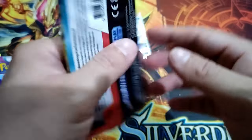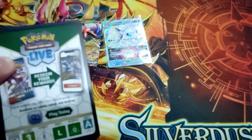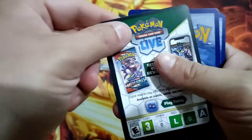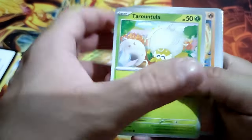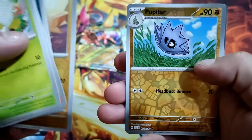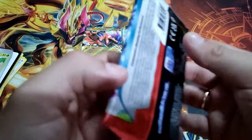Two packs of Paldea Evolved — let's go! You can see shadow. Code card. More Crow, Choice, Bell, Pomo, Neekly, and Wiggly Buff — okay, nothing really good.